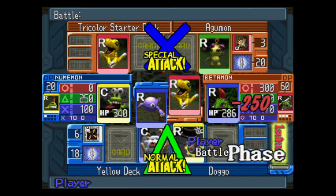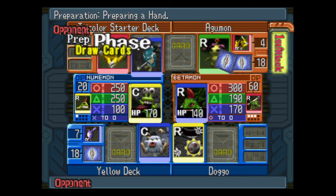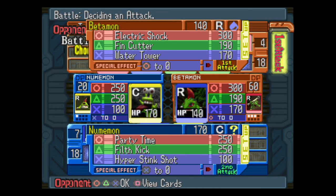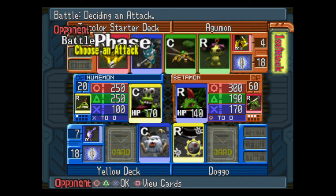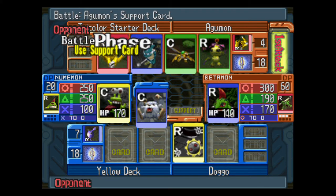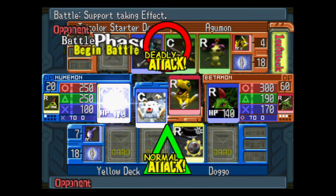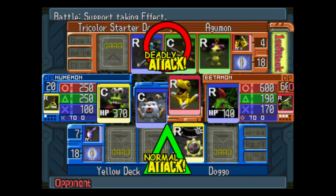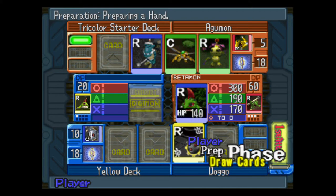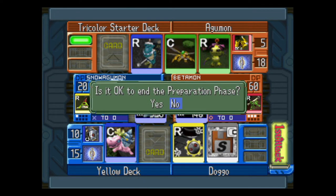Okay, that was a weird instance. He dropped his — he played a card that would have made his circle 300, and then he didn't use circle? I don't read the AI very well. Maybe I can get lucky and win without ever having to swap my Digimon out. But no, Pneumomon is dead — very, very dead. But hey, we can get out Shellmon.